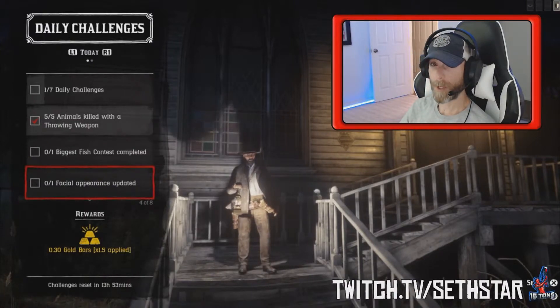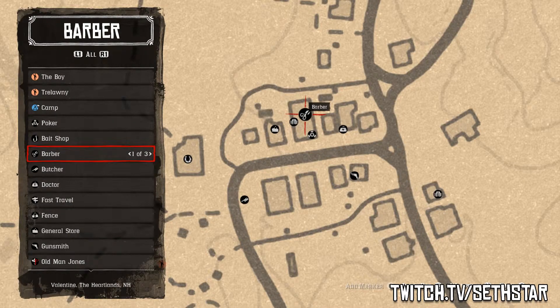Number 3: Facial appearance updated. Head to one of the three barbers located on the map by this symbol. Update your facial hair or your makeup.